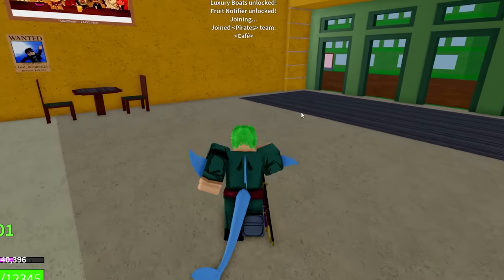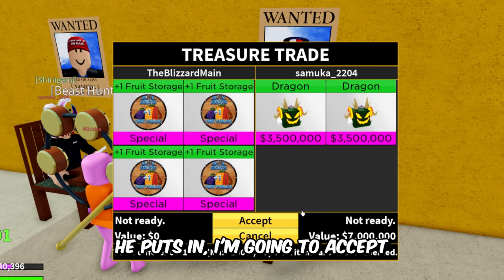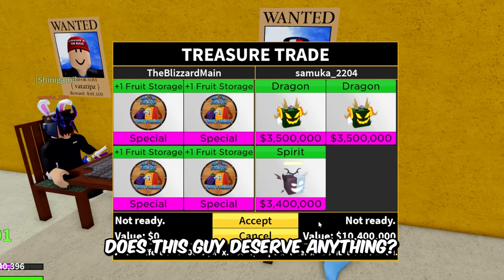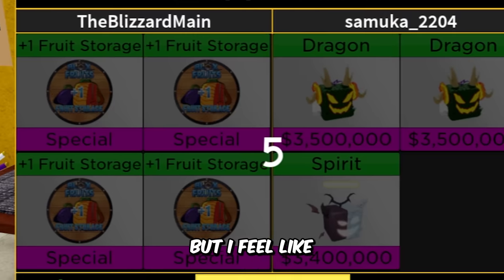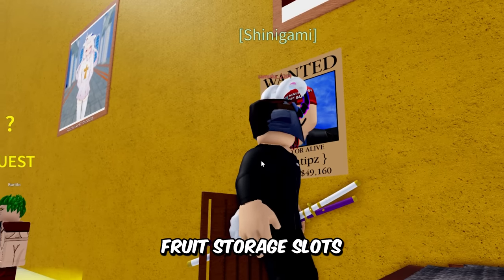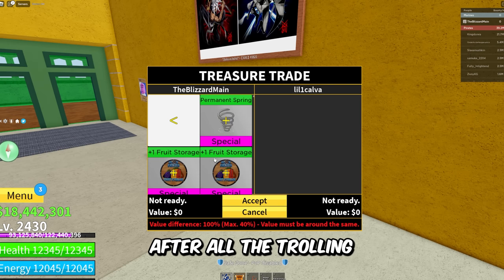We got Mr. Samuka right here — no matter what he puts in, I'm gonna accept the trade. Two dragons and a spirit fruit — I'll take it. It's a pretty big L on my end, but I feel like this guy is significantly nicer than the previous guy. Four fruit storages for you — you're now the fruit storage god; you have more fruit storage slots than literally 99% of the game. Congrats, Mr. Samuka, enjoy them.